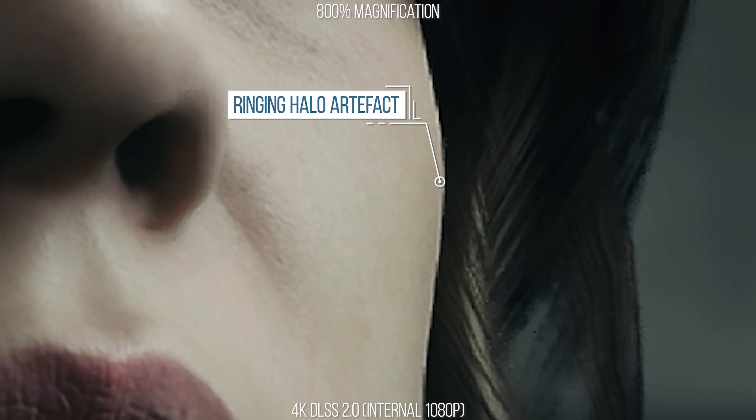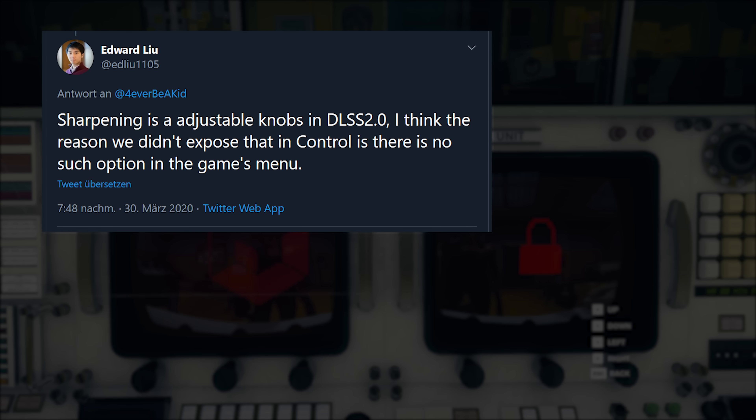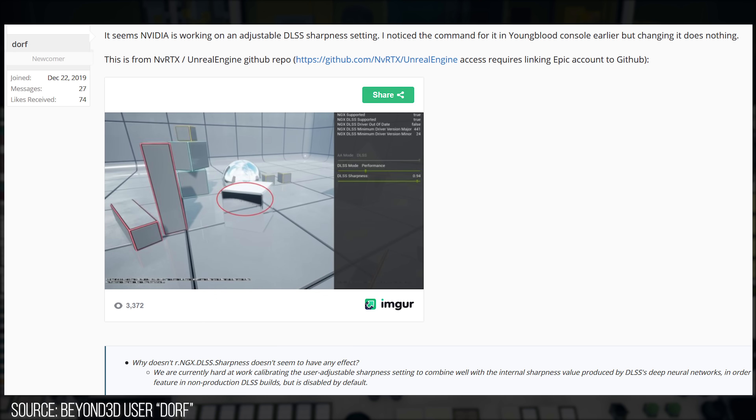This is a sharpening-like artifact which can occur on a high-contrast edge. And it is apparently tweakable — according to DLSS 2.0's engineers, the apparent sharpness of the neural network resolve can in fact be tweaked by a slider in the SDK in real time, so I hope that comes to future DLSS 2.0 titles.